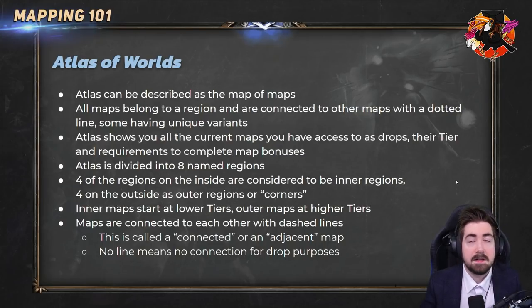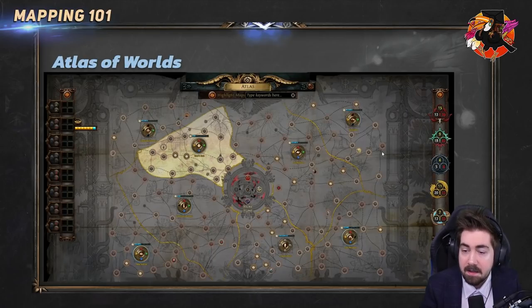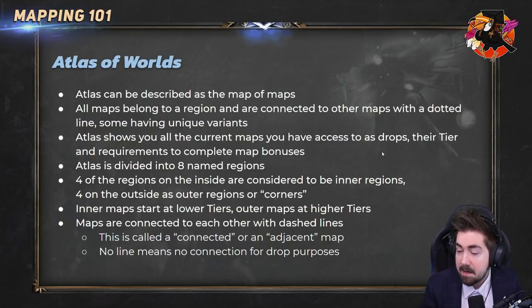The Atlas gives you a lot of information. Some maps will be highlighted and some will not. If a map appears highlighted on your atlas, that's the maps you can drop. There are a lot of different drop rules, so this is a slightly more complicated lesson, but it has to be.